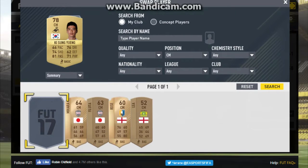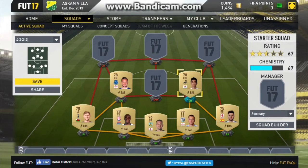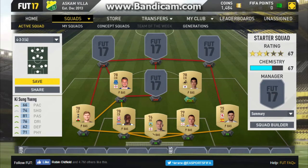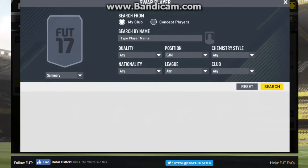The other centre mid we've got is Ki Sung-Young — I'm not fantastic at Korean names but I think I've said that right. His stats: 66 pace, 74 shooting, 81 passing which for a 78-rated card is definitely very good, 71 physical, and 76 dribbling. Definitely looks like a very good card and a pretty decent cheap little centre mid for your teams.